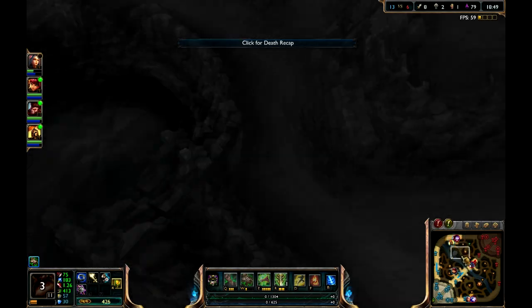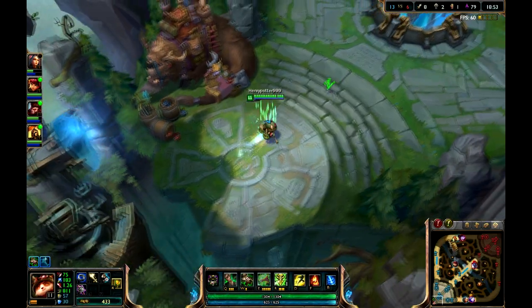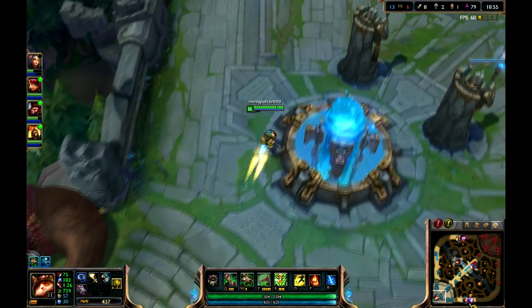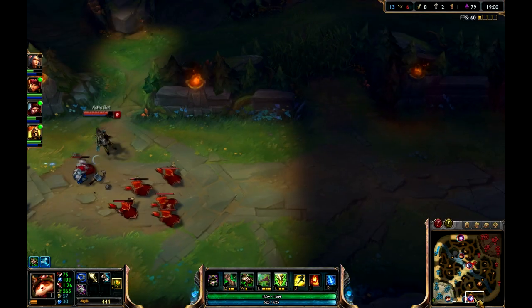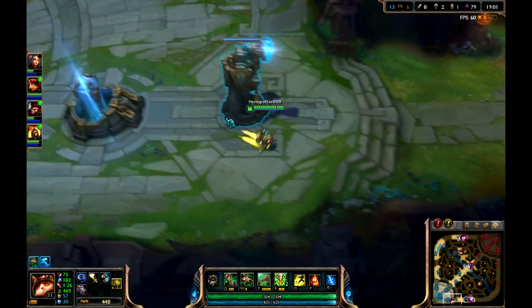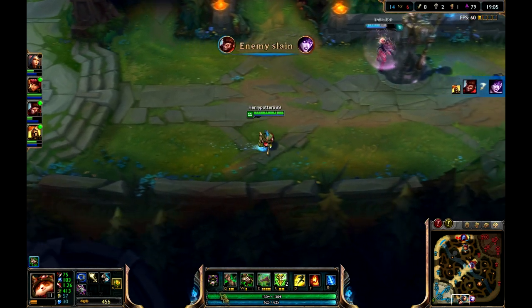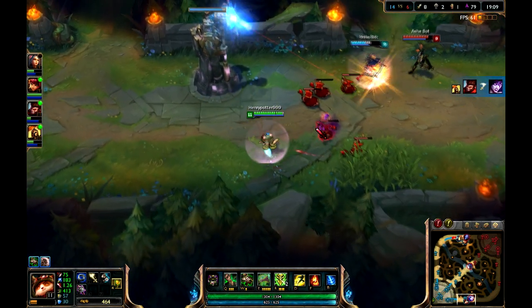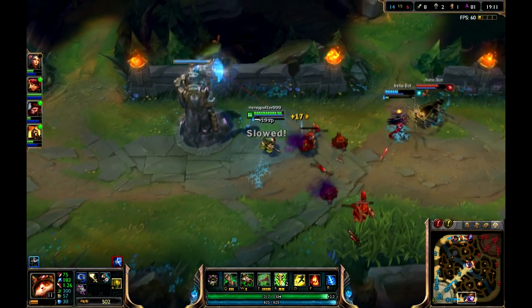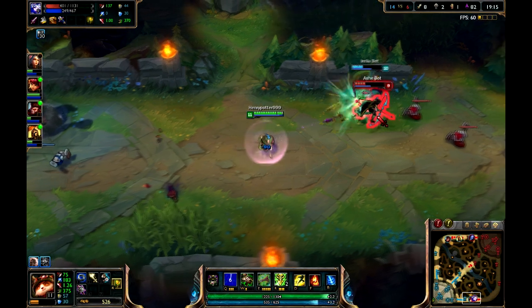When you're dead, you can move around and see what's going on around the map. Make sure you watch for your health bar and your mana bar, so you don't run out of mana to use your abilities. We are going to team up to get this one.